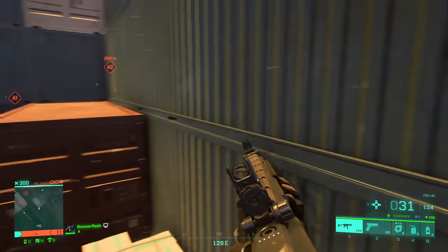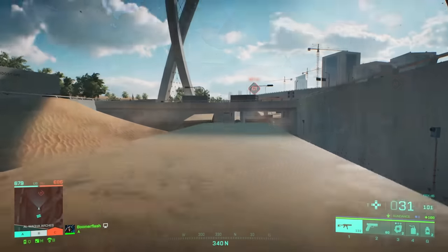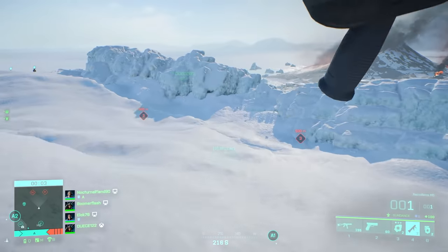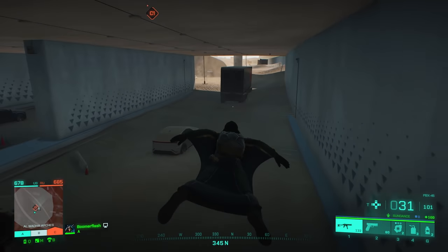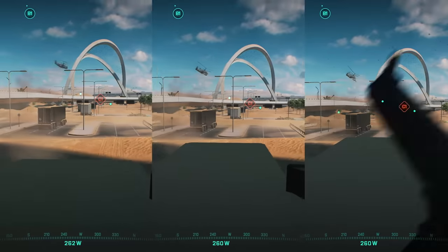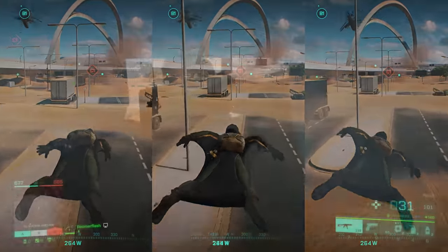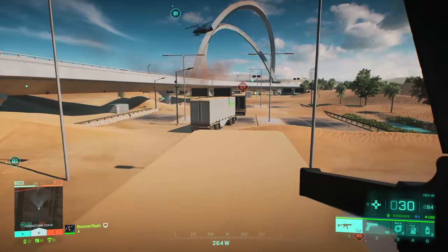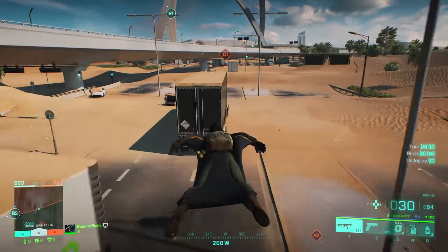Anything where you have to climb up just a little bit more in order to get on top of it, like shipping containers or trucks, these are things you can start gliding from. Anything lower than that it's less likely to work, but as long as the ground is flat, you can cross a pretty huge distance pretty quickly by gliding. The trick to avoid slowing down is to chain together glides. If you want to get around really fast, continuously glide to ledges — on Hourglass there are trucks everywhere. Use them to chain together multiple glides and you'll get around super fast.